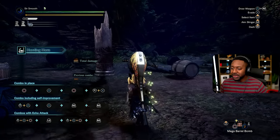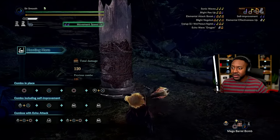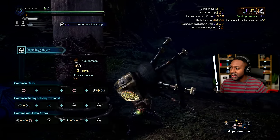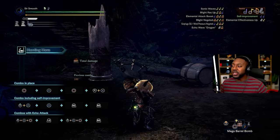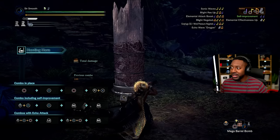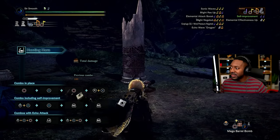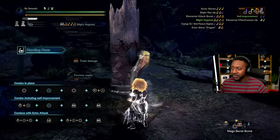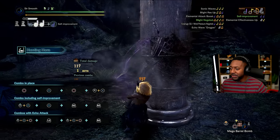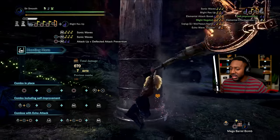Hunting horn is a weapon I don't personally play, but essentially you can play tunes to buff your party. It tells you the music you're playing — for example: sonic wave, light, regen, elemental attack up. These are all buffs you put on your team. Whenever someone has a hunting horn in the party, everyone loves them because they hook it up with juicy buffs. You can also deal damage with it — it's a heavy weapon, strong — but a lot of the time you're buffing the party up.